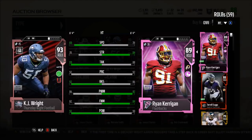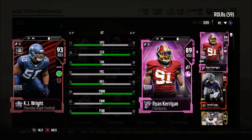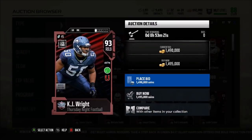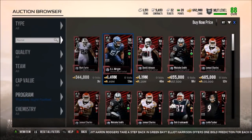We got some pretty dang good color rush uniforms and some great Thursday Night Football limited time cards in KJ Wright and David Johnson. If you enjoyed the video make sure to hit the like button, subscribe, and comment below which color rush uniforms you're going with. I think I'm going with the Cowboys and the Lions — both look really dang cool. Let me know what you think of the Thursday Night Football limited time cards. I'll see you guys next time.